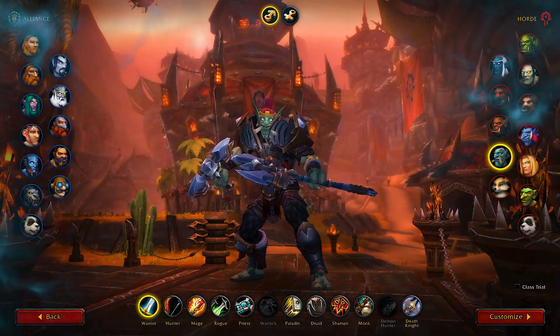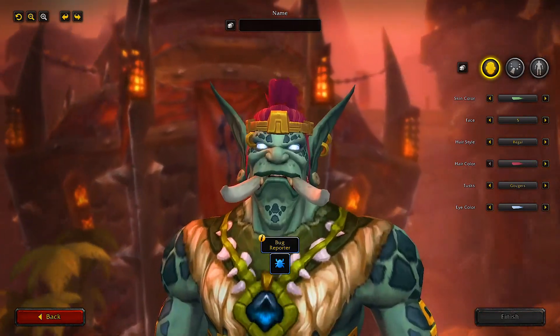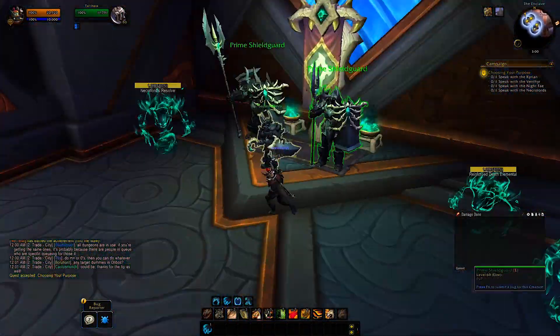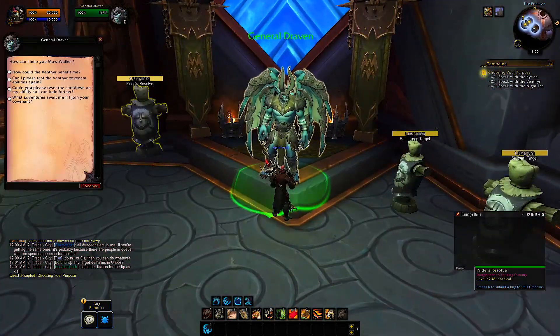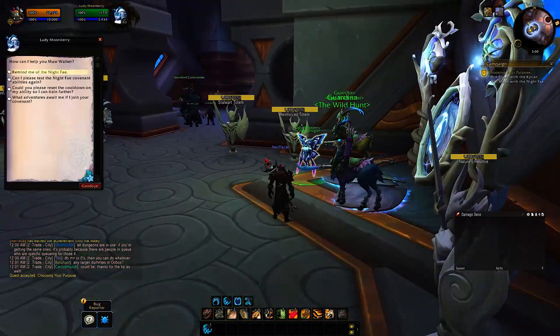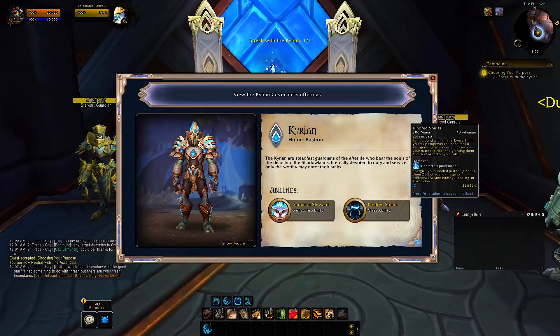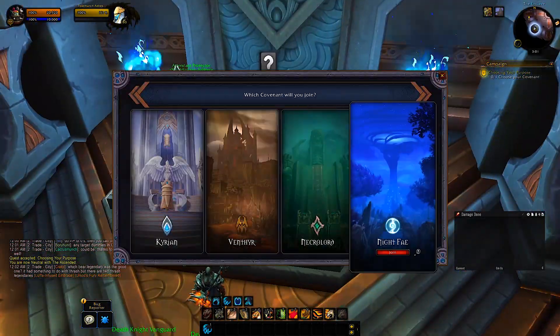On the Torghast realm, any character you create will be instantly level 60. The first thing you'll notice is the NPC Tal'Inara, ready to give you the quest to choose your covenant. Take it, check every covenant, and there will even be dialogue options to test covenant abilities. After talking to each covenant representative, go back to the scouting map and choose your covenant.